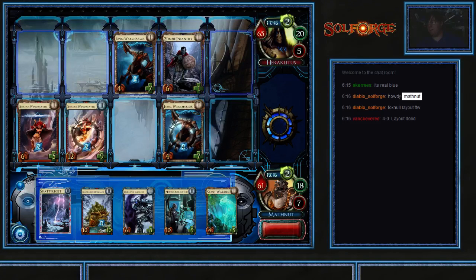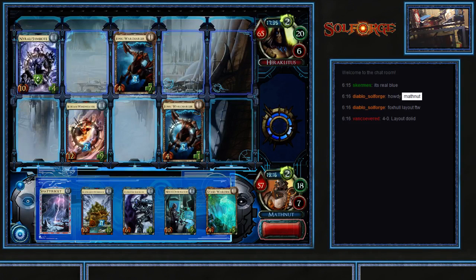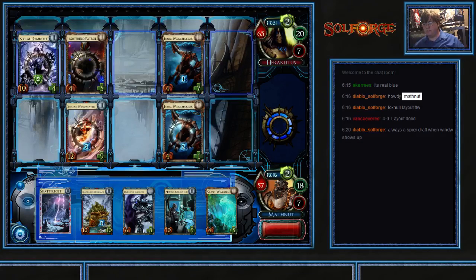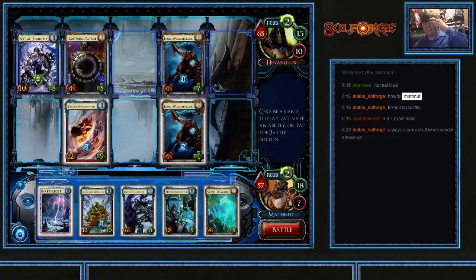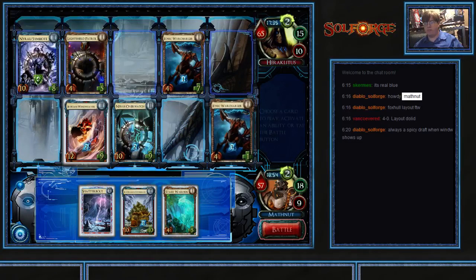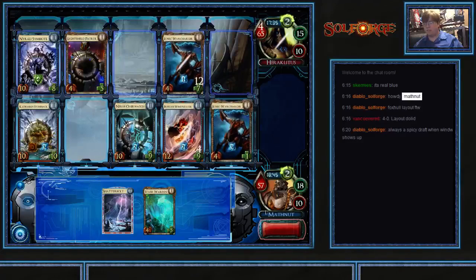It's kind of dark in here, let me go turn on the light. Yeah, I have a couple ways I can take care of the symbiotes. Which one do I want to use? I think I have to use this guy. Drop Nexus Overwatch, level the Enforcer, put him over, and drop him there — battle and turn.